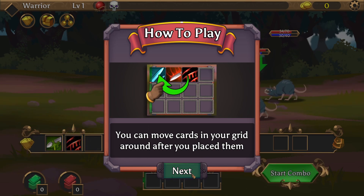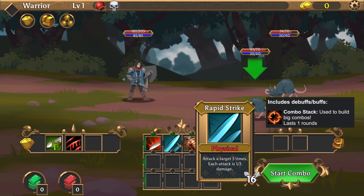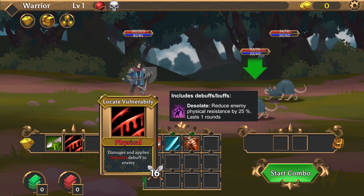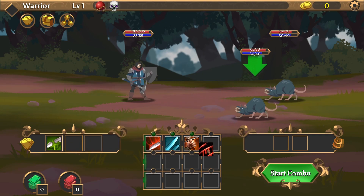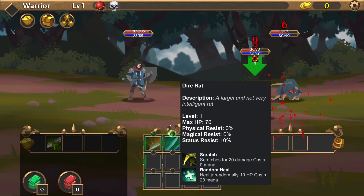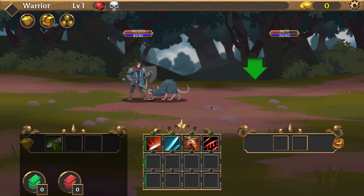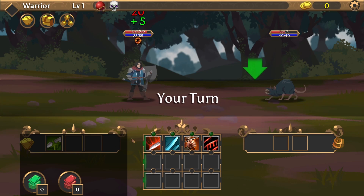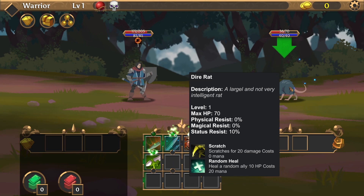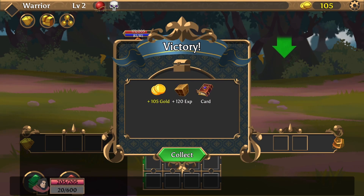You can move cards in your grid around after you place them. One modifier and a lot of things to do — that was a cool combo if you ask me. And now we attach the last one. Maybe it's not very effective but I think we have this round in the pocket already. Victory! And we are level two.